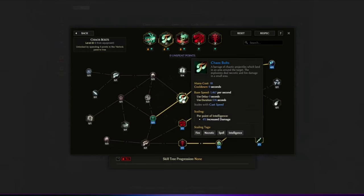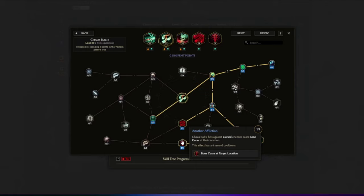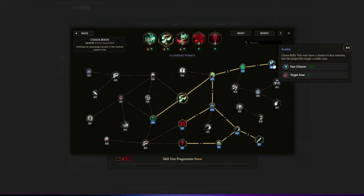Then we have Chaos Bolt — a barrage of chthonic projectiles landing in an area around the target. Excited Liberation gives Chaos Bolt hits a chance per point of intelligence to proc Rip Blood — 1% chance per intelligence, and 100 intelligence is easy to reach. Another Affliction makes Chaos Bolt hits also curse enemies with Bone Curse. Seed of Chaos gives Chaos Bolt a small chance to be recast. Condemned to Chaos makes Chaos Bolt hits also inflict Damned. Scatter gives Chaos Bolt a chance to fear enemies and targets a larger area.